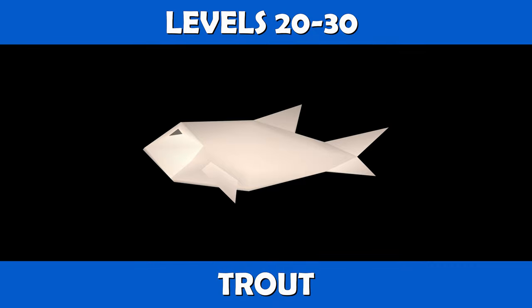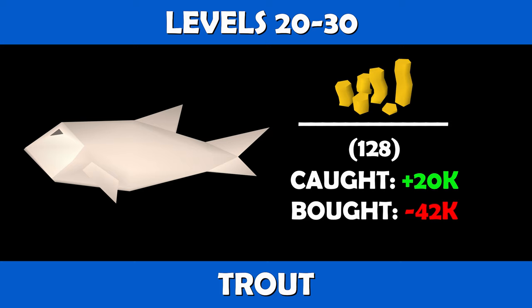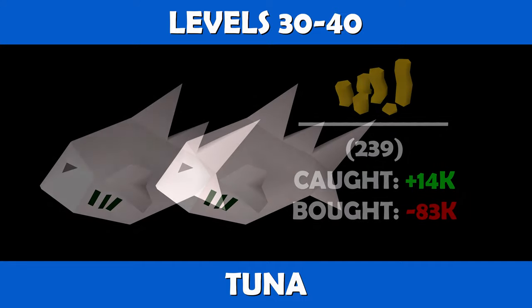At levels 20 through 30, you are going to want to switch to cooking trout. You will need to cook 128 trout to reach level 30. If caught and cooked, you are looking at profits of about 20k, and if purchased and cooked you're looking at a loss of about 42k.